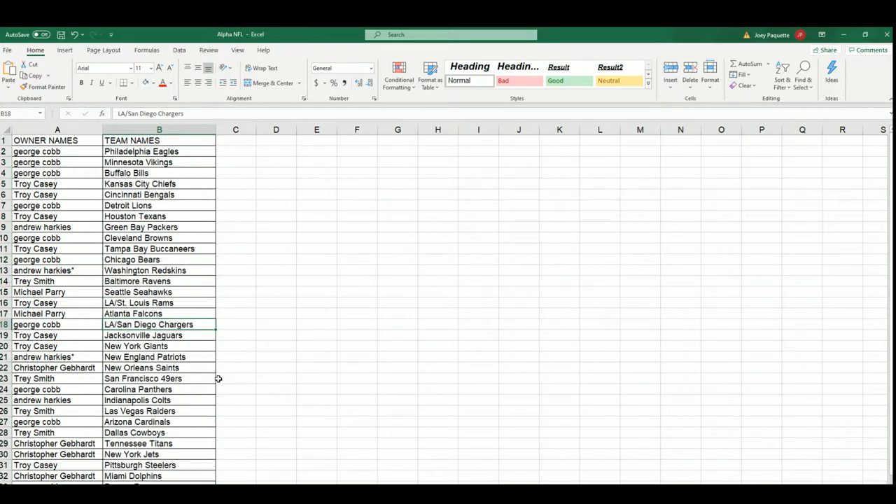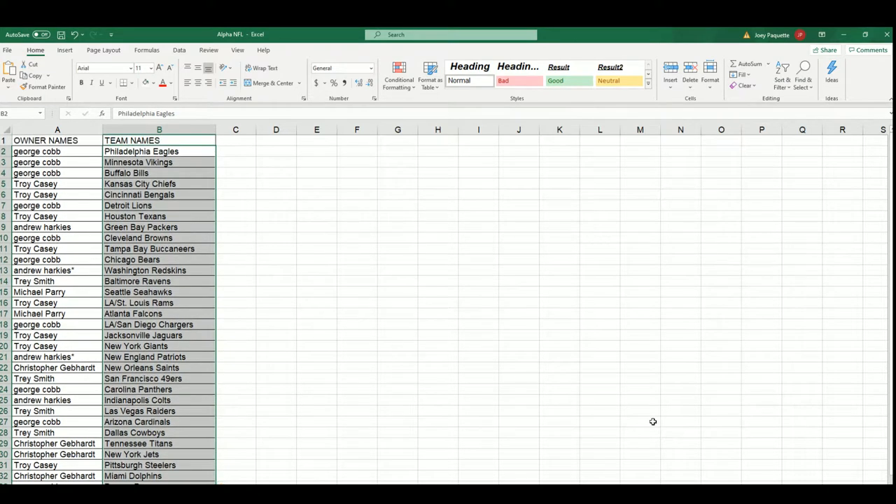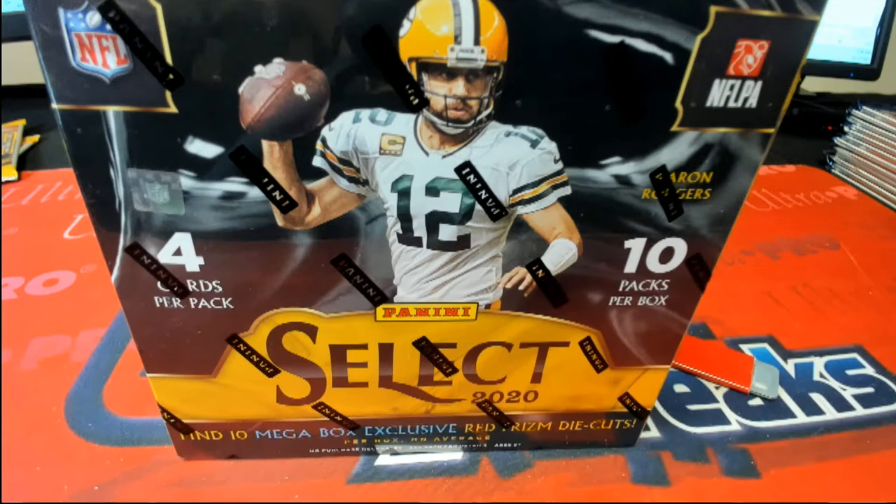Chargers for George — good luck, George, with the Chargers. Dolphins, Christopher G — I think we're due for a big Tua. And Troy C., good luck with your Bengals. Let's get everything in alphabetical order by team name and start the rip. You can trade at this time if you feel like trading — that is open.